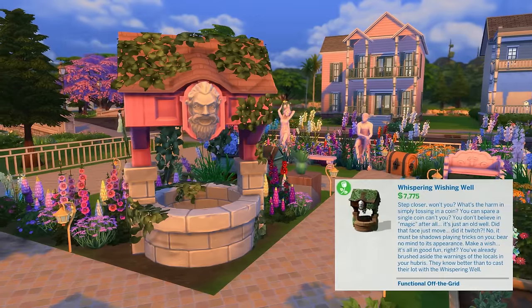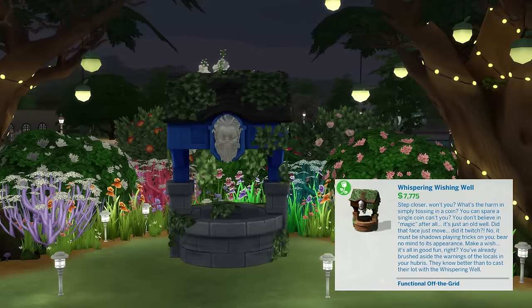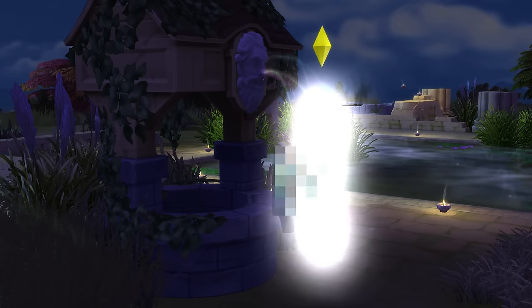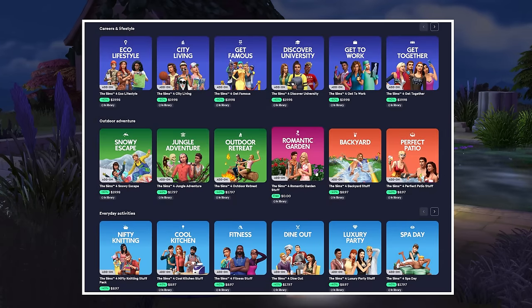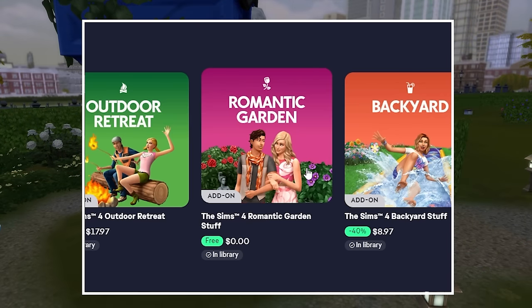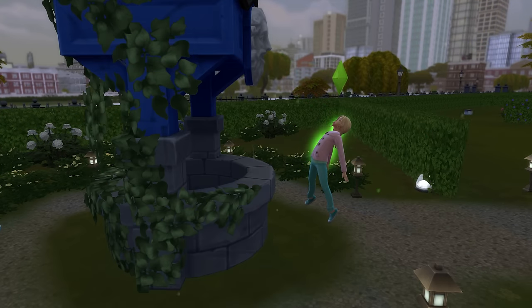But most importantly, the pack brings with it the Whispering Wishing Well, which I'd say is one of the best objects for gameplay in the whole game. What's more is that the Romantic Garden Stuff Pack is currently free — I believe until January 9, 2024 — so definitely go and nab yourself a free copy now.